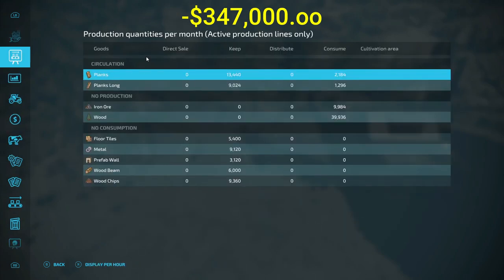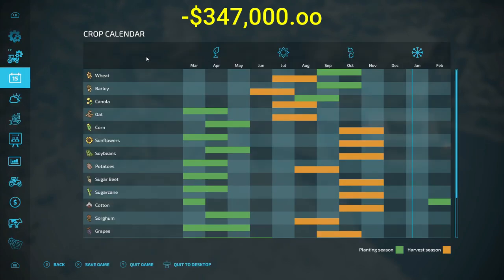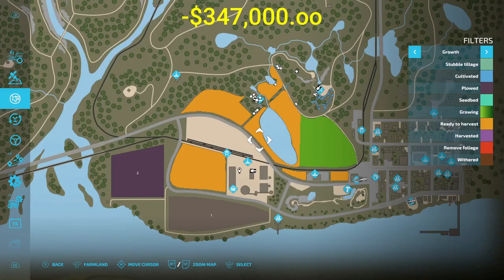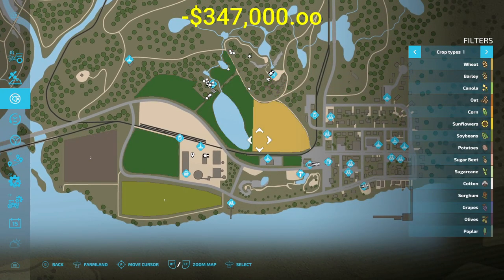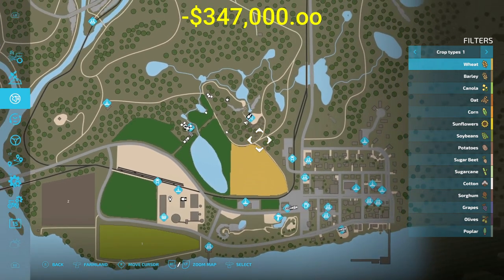We ain't got nothing to sell yet — well, we probably got some metal and stuff like that we can sell. Right now it's January first and we really can't do much for another month or two. Basically, as you can see, it's going. Right here we have wheat that'll disappear and come back, and the rest of it's grass.